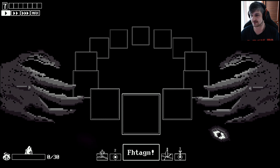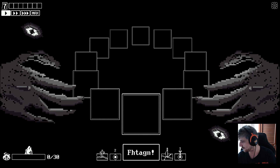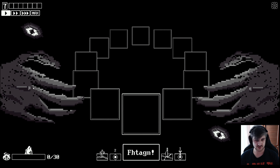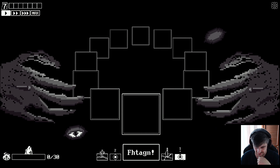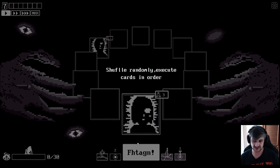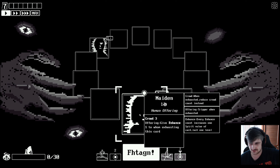Look at the style of this game. I have to move my camera because you can't see... there was a creepy eyeball up there a second ago, I promise you. So the card options are: Fatagon, Cross, Eyeball, Dagger, Spade. 'Shuffle - randomly execute cards in order.' Okay. Maiden - oh my god, so much to read. 'Human offering. Crowd three' - so that's a keyword. 'When exhausted, reduce crowd count instead.' She can stay vigilant.